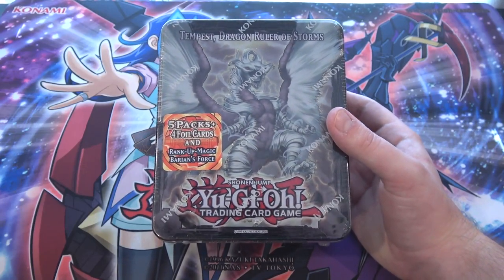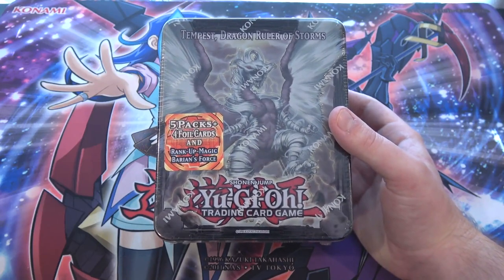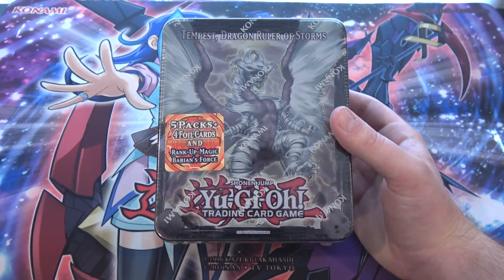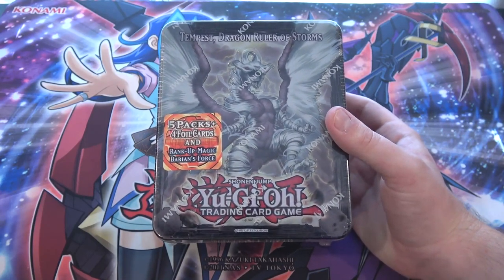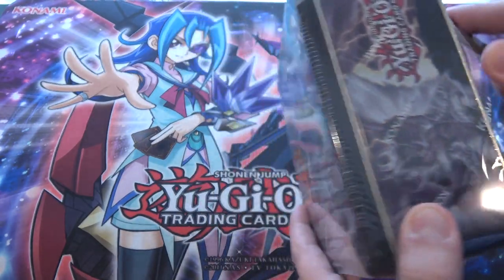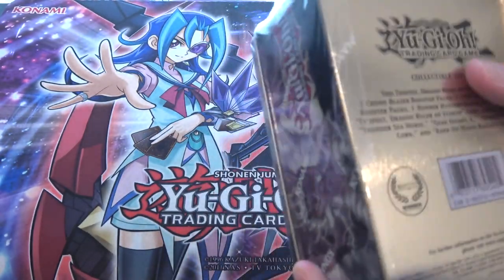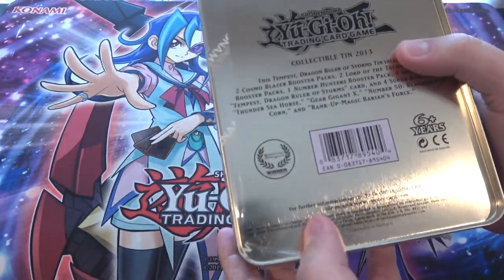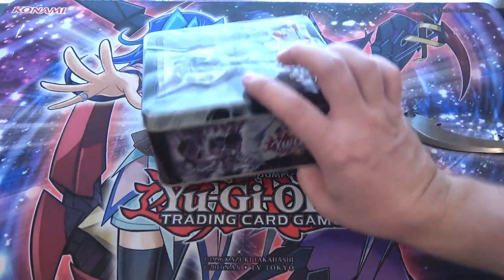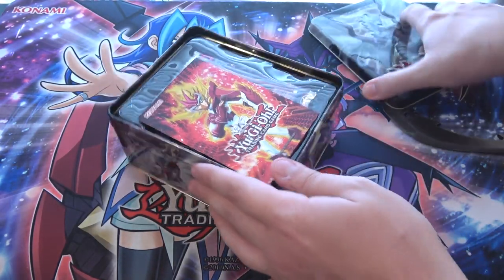It's just cool to open up these older tins. The Dragon Ruler tins are actually pretty cheap, at least Tempest and Redox. So let's hope for the best — maybe we'll get some cool cards. I still love the different promos in this set. Baron's Force is the card you go to, not like Gear Geek and X or something. You're going to brag about having Baron's Force as the reprint. I will never get over that because it's just so funny to me.